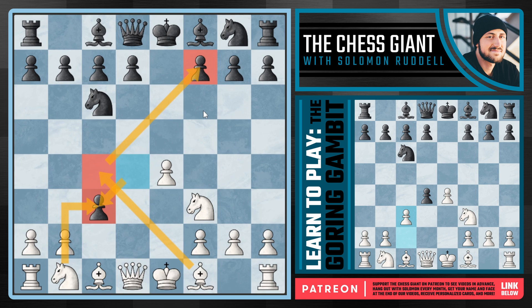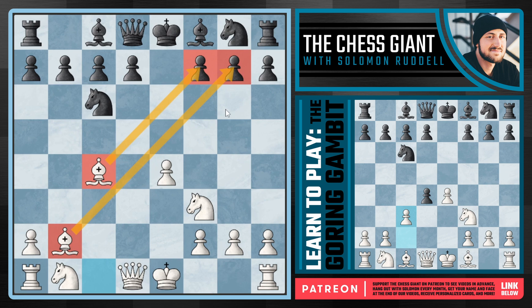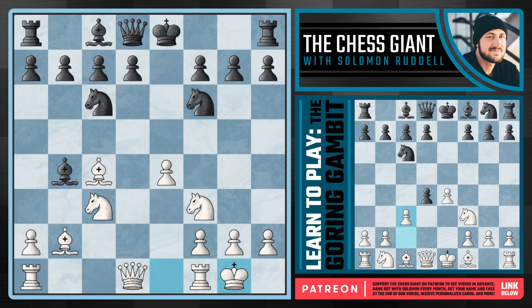I also just wanted to mention that in the accepted line we don't necessarily have to take on c3 - we could continue with Bc4, the double pawn sacrifice variation. Let me know if you want a video on this move alone. Black doesn't have to take the pawn on b2, and if they don't we'll probably just play Nxc3 later anyway. But if they do take on b2, we take back with the bishop - we're down two pawns but have a monstrous bishop pair, reminiscent of the Danish Gambit.